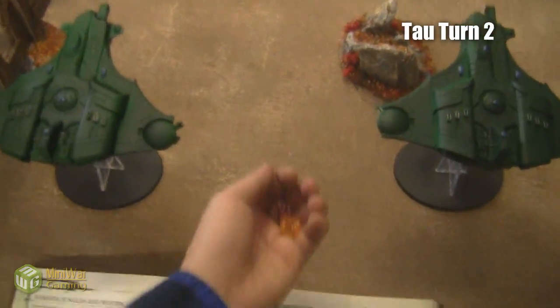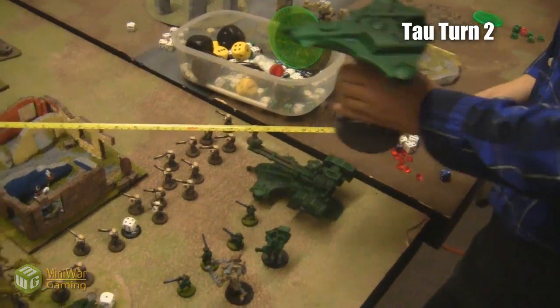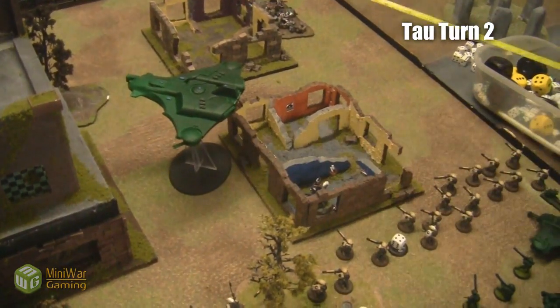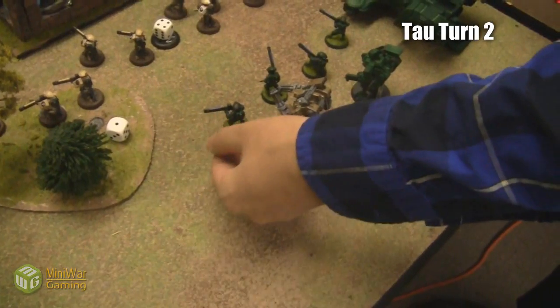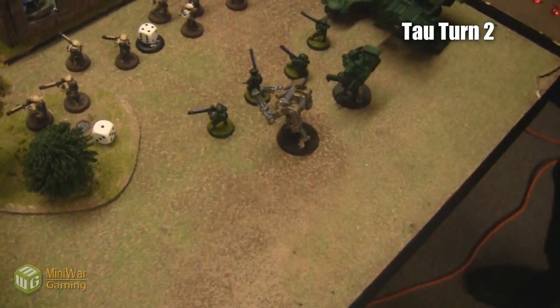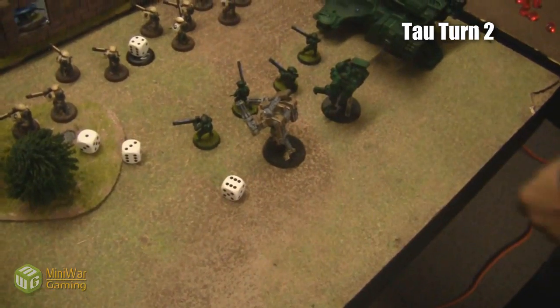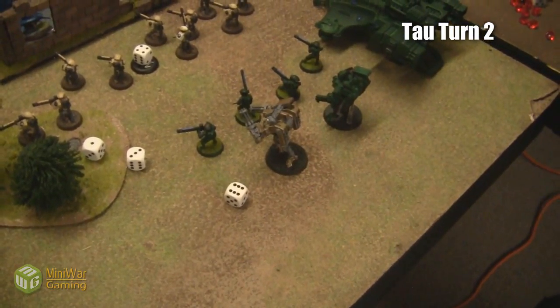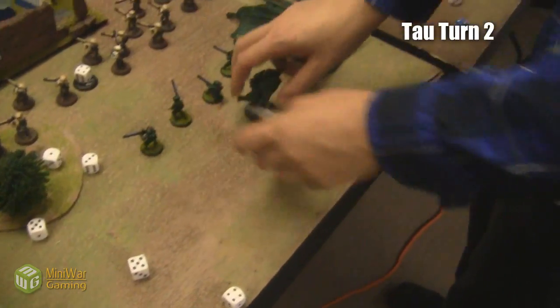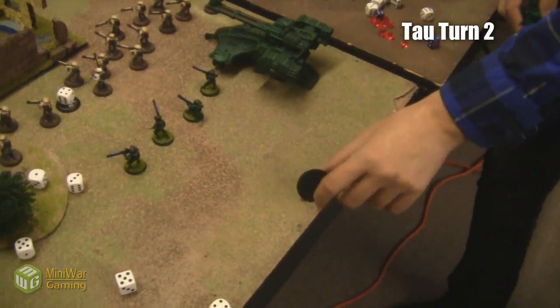We're moving into Tau turn two and looking good so far — Tau are pretty much in the lead. Only one of the Barracudas shows up, but still one beats none, and it's going after his Librarian. We now have to roll leadership checks: the Fire Warriors stay, but the Battle Suits fail — they're only leadership eight — so they roll 3d6 and they're gone.